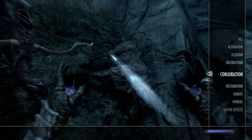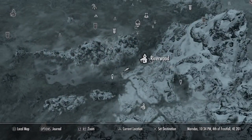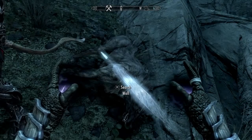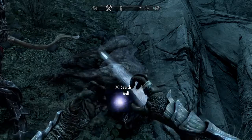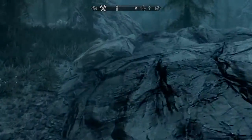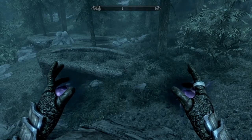All you gotta do is go to conjuration soul trap, head over to Riverwood, go through the alleys, find a wolf, kill it, and just keep casting the spell on the dead corpse. Sooner or later you'll hit conjuration 100. I've only been here about 30 minutes doing that while watching YouTube.